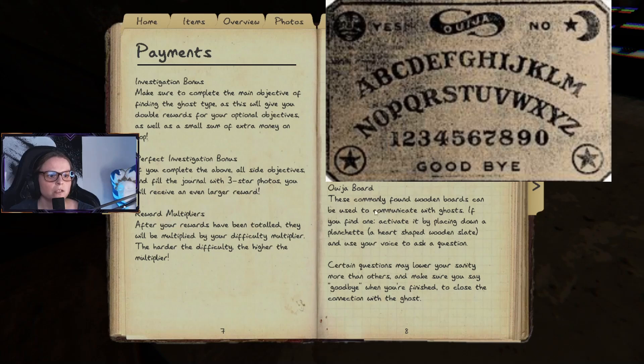We have the Ouija board. These commonly found wooden boards can be used to communicate with ghosts. Find one, activate it by placing down a planchette — a heart-shaped wooden slate — and use your voice to ask a question. Certain questions may lower your sanity more than others. Make sure you say goodbye when you're finished to close the connection with the ghost.